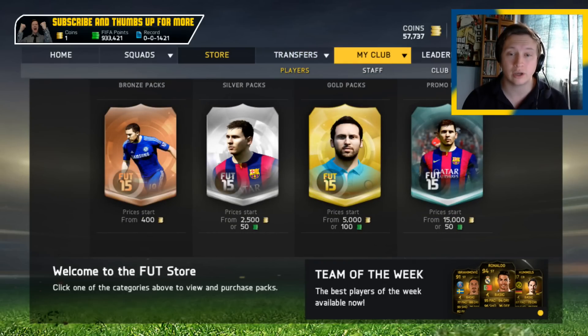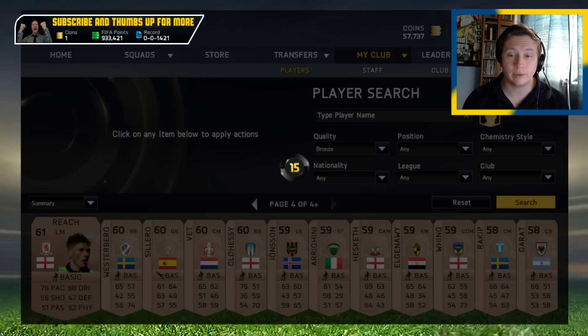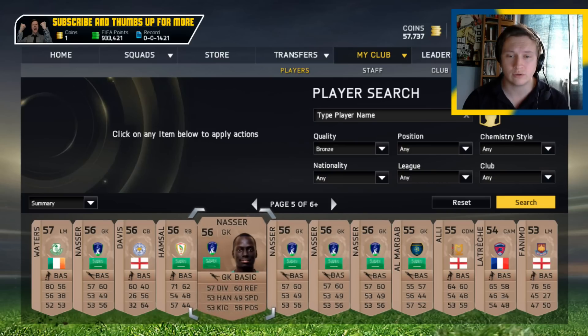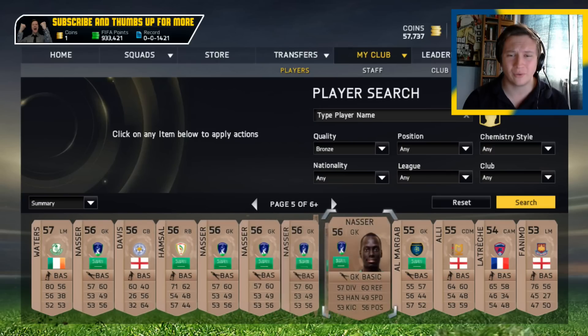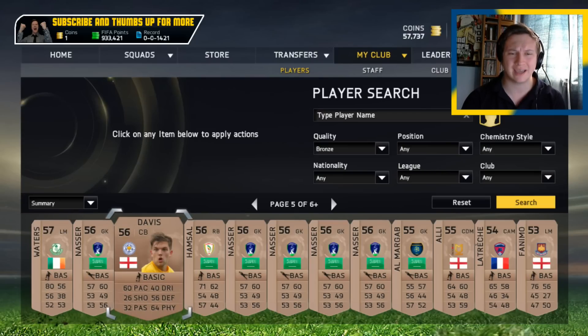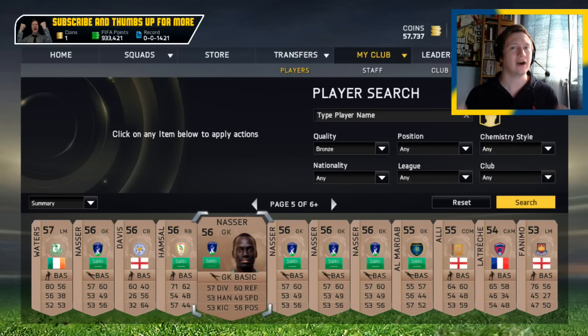Now go look in your club — go look for bronze players. Scrolling down, there they are, five of them in your club, ready to go. There's one there and four over here — I'm not quite sure why it left a gap, but either way there's five in my club.